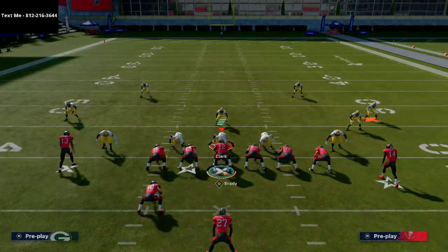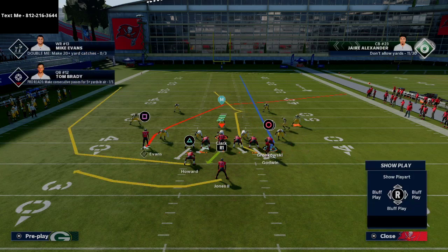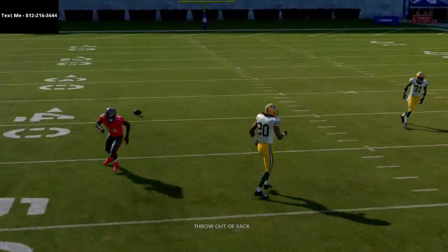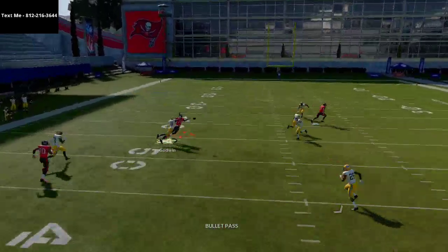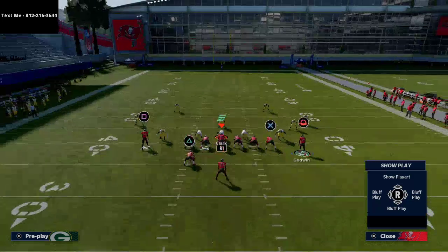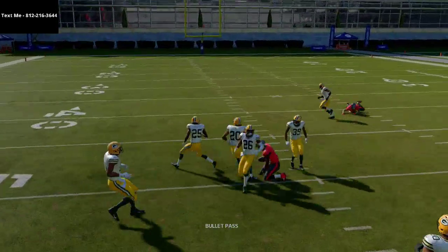Against man coverage, when Godwin cuts inside, that's where he's going to beat a lot of one-step-ahead corners. You have that quick read. I like to smart route this route — it makes his cut happen faster. If you want him to cut later, leave him on the default route. This is a man-to-man killer because you still have that deep cross, and most of the time the opponent will user the deep cross, leaving Godwin's route open. Smart routing gives you a lot more separation.